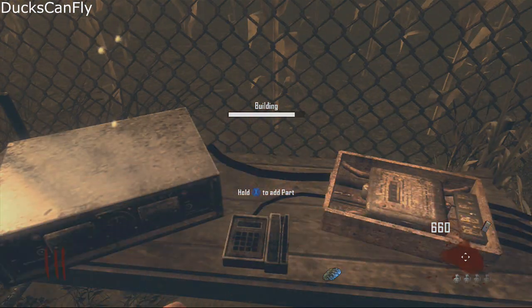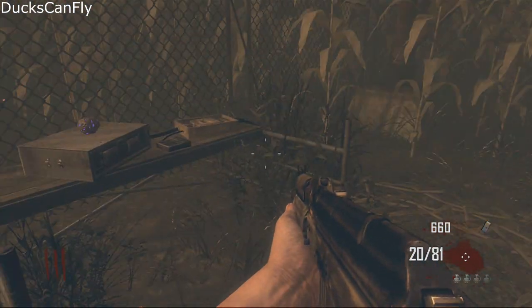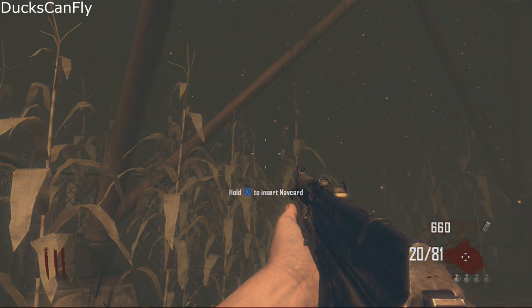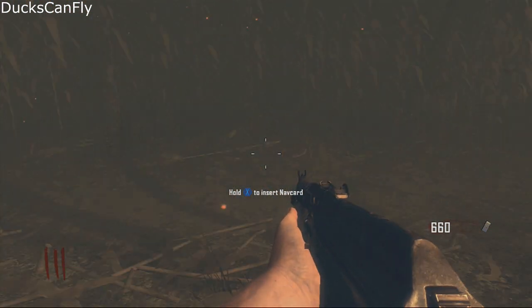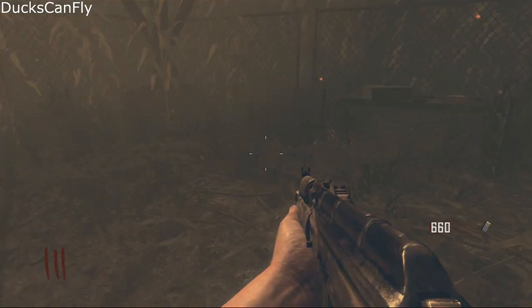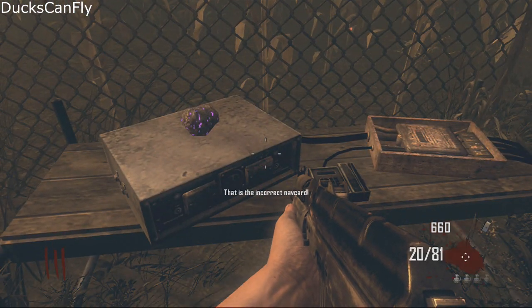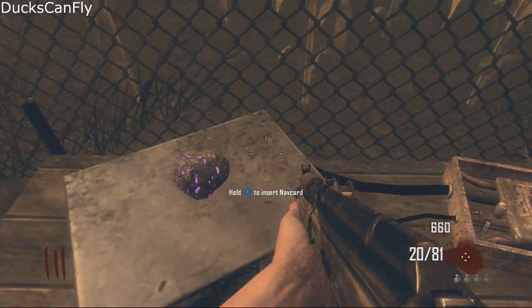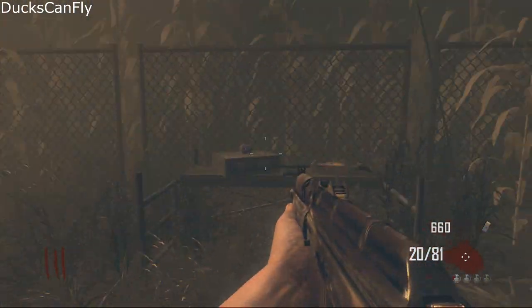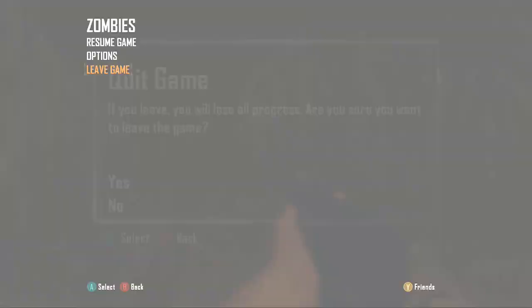We have all the parts — let's assemble it all — and there we go. We now officially have put this together. That is step one of our Easter egg. Once you make this, you can leave the game and if it's online, your progress will be saved to your profile. Give it a thumbs up if this helped, leave a comment if you want to see part two. Talk to you later — peace.